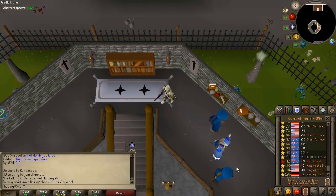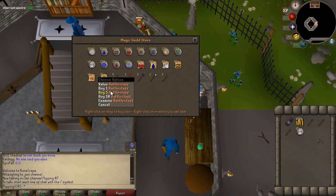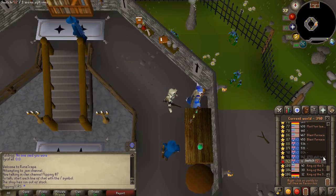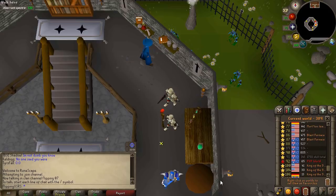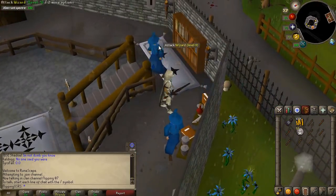Next up we have the Magic Guild in Yanille. On the second level there is essentially a stall where you can buy battle staffs as well as death runes. The main drawback is it is heavily botted — all you need is 60 Magic to get in, so there are tons of people here fighting over items. That said, the requirement is low and the profit is pretty decent — each battle staff gives about 1k profit.